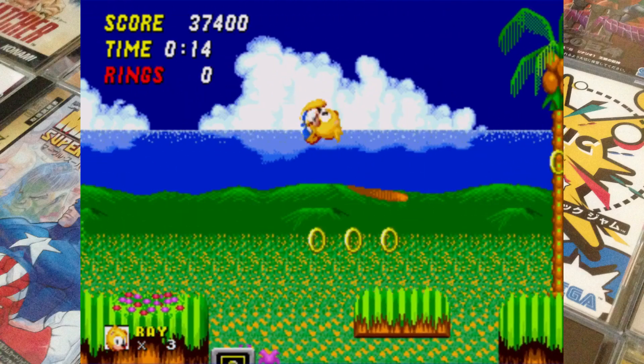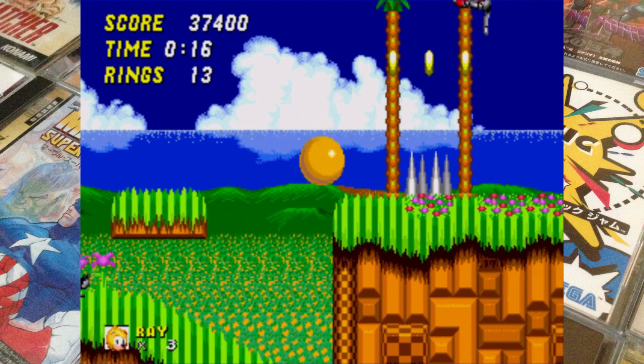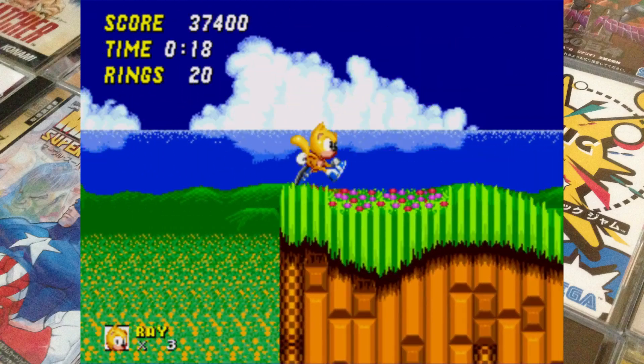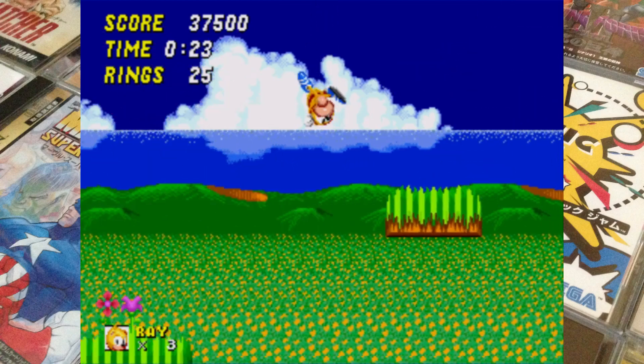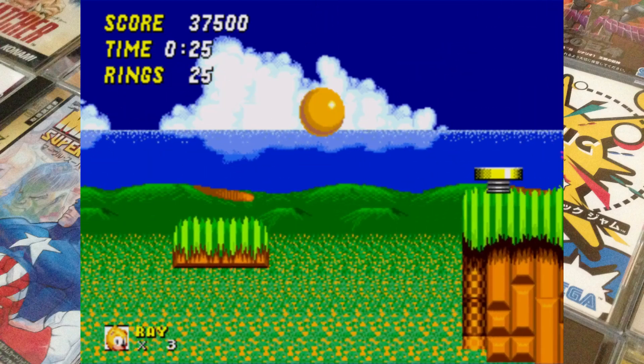It's not the same for every stage. Some stages are designed a little differently and have paths that block Ray's gliding, which means you do actually have to do some proper platforming.